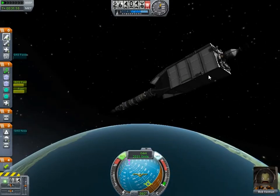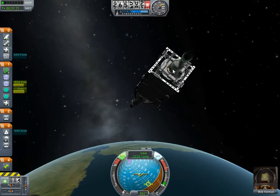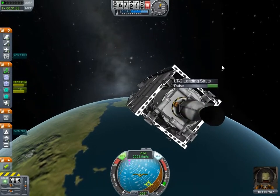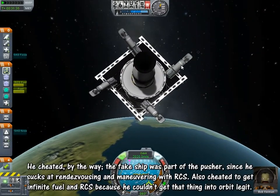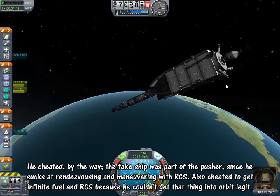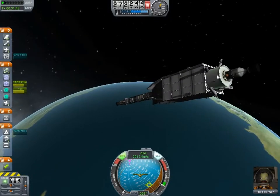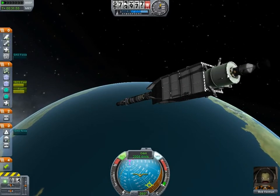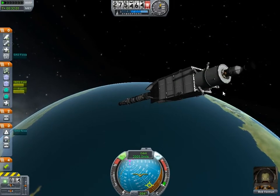That big box here is a receptacle for another ship — which would be this thing here — and it's being hauled with those landing struts. The idea is that if you get that ship inside the receptacle, which is designed specifically for it, you can rotate that ship, push it, and bring it somewhere else.